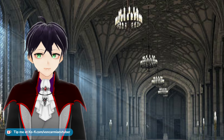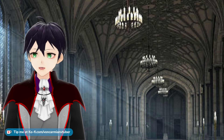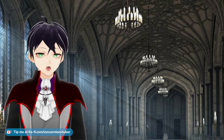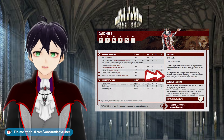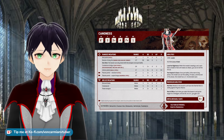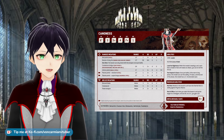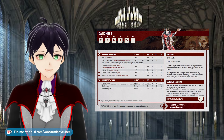Most often mistakes with unit rules come from abilities affecting models versus abilities working for all models in the unit. The Cannoness has an ability called The Emperor's Grace — once per battle she can get a two-plus invulnerable save. But this two-plus invulnerable save does not affect her bodyguard unit. It is just her model — just her.